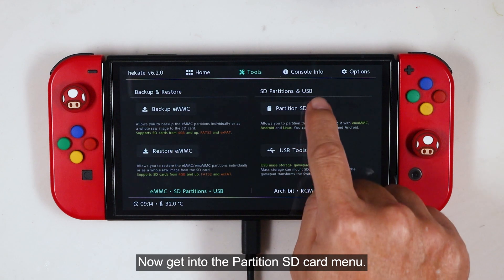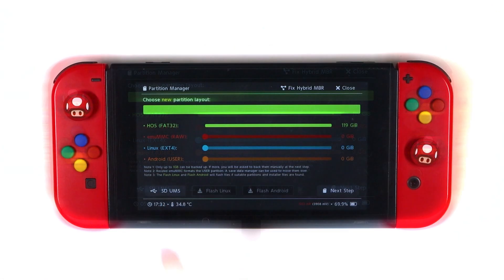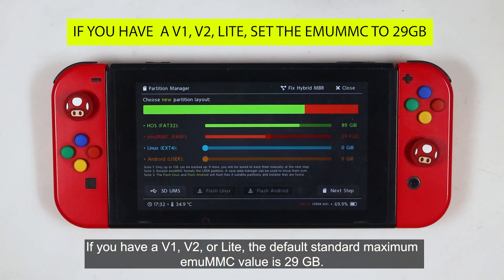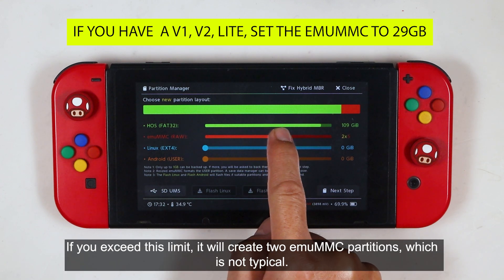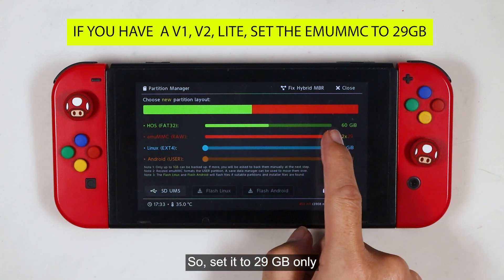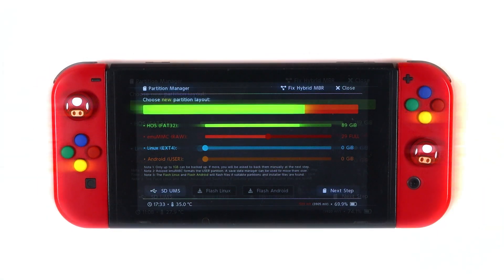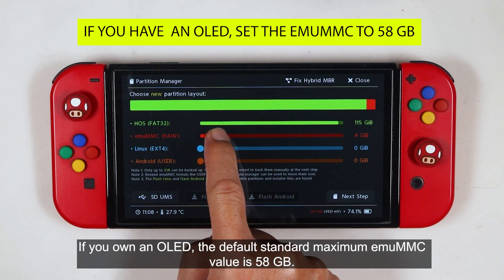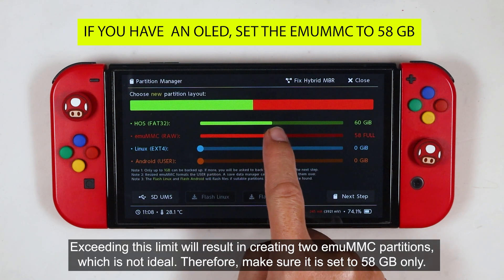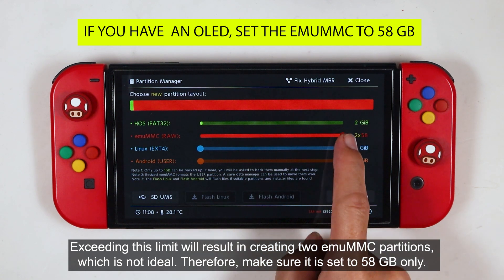Now get into the Partition SD card menu and press OK. If you have a V1, V2, or Lite, the default standard maximum EmuMMC value is 29GB. Exceeding this limit will create two EmuMMC partitions, which is not typical, so set it to 29GB only. If you own an OLED, the default standard maximum EmuMMC value is 58GB. Exceeding this limit will result in creating two EmuMMC partitions, which is not ideal. Therefore, make sure it is set to 58GB only.